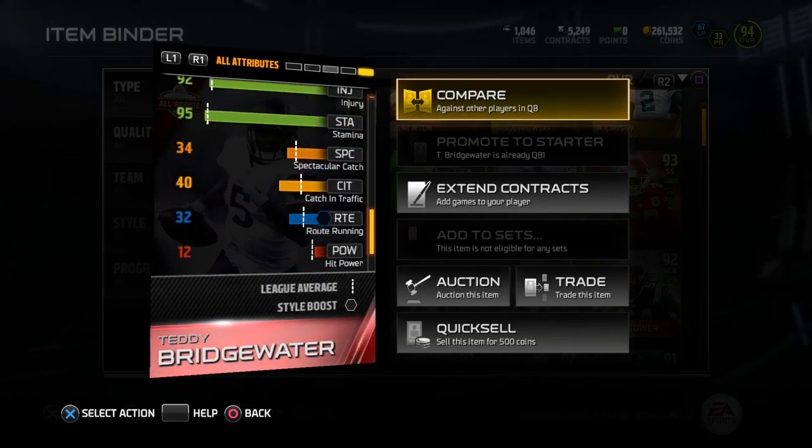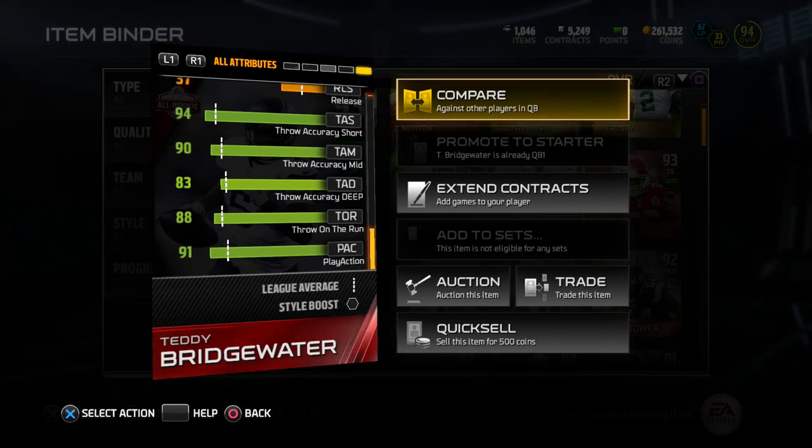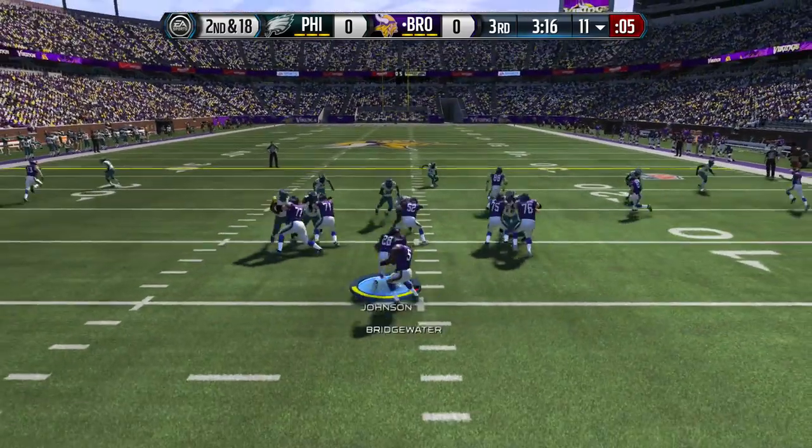Put it just plain and simple, this card is a cheap Cam Newton. So if you don't got enough coins to get yourself a Team of the Week or something Cam Newton, get yourself a Teddy Bridgewater.